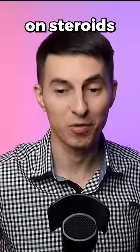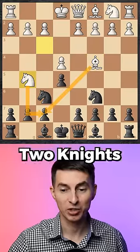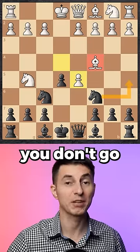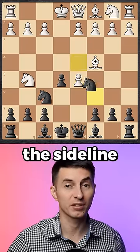And here's the Blackburn Shillian on steroids. You first go into the usual 2-knights game and after your opponent tries this Fried Liver Attack, you initially play the steroid move, but then you don't go 9...a5 — you go into the sideline 9...d4.